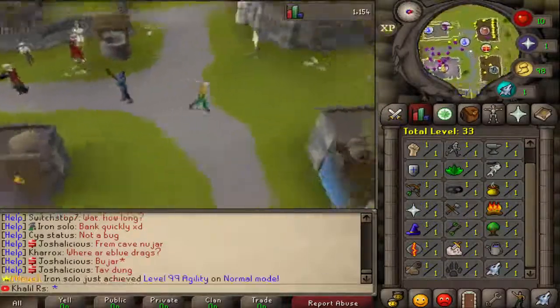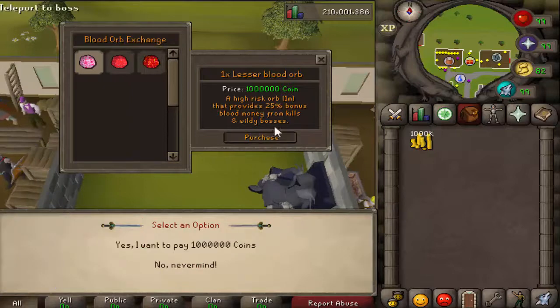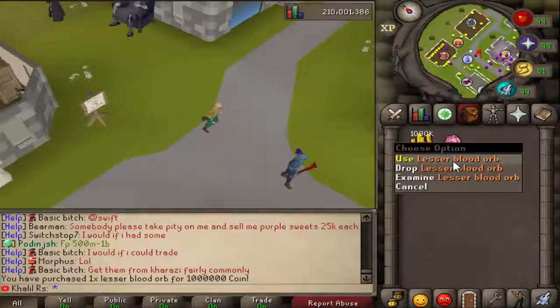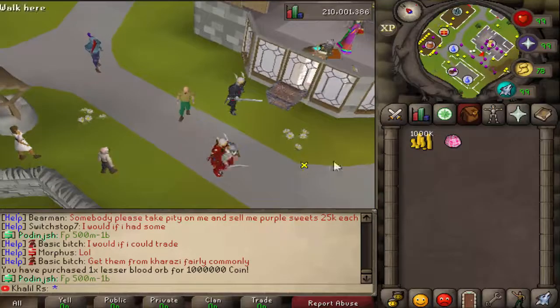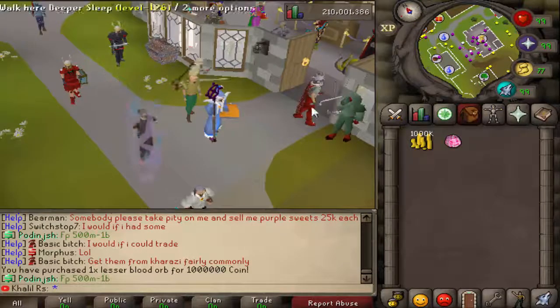For the Wilderness Cursed Cavern mini game, you get an orb that directs you to wilderness bosses and gives you a 24% bonus blood money rate from kills. Once you have the orb, it can teleport you to a level 50 wilderness portal. It's dangerous so don't risk your bank, but you can make a lot of blood money and buy stuff from it.